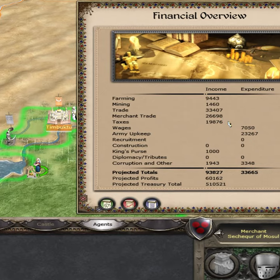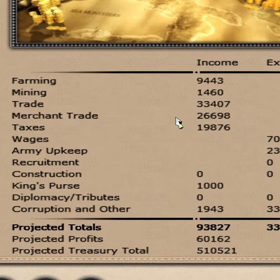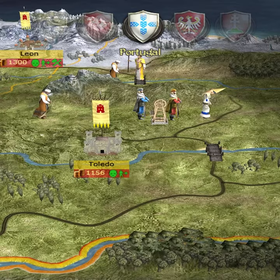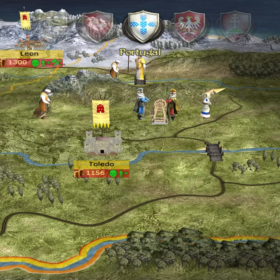Did you know that in Medieval 2 Total War, with a simple exploit, you can get tens of thousands of Florians from just a single map resource? Merchants can be a huge boon to your economy, with exotic or high-priced resources like gold and ivory bringing in big income. Unfortunately they are frequently sniped by enemy merchants or pushed off the tile by military units.